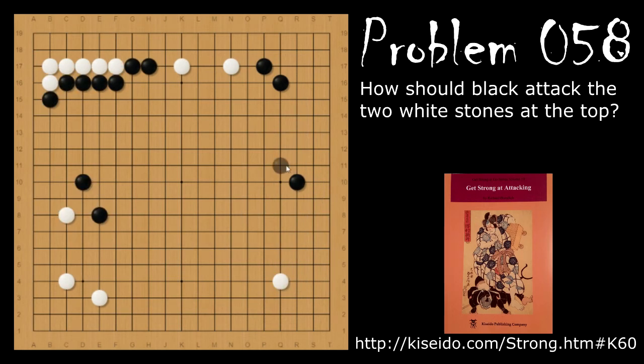Problem number 58. How does black attack white's two-space base up on top here? Similar to the other base problems, black should cap the base. And when white jumps, black should peep. White will reinforce and then black can push through. Now white can block, but then black will cut. White will atari this and atari this and keep going. Now white is escaping into the center. However, while white was struggling to just live and get into the center, black now secured his moyo on the left. So this is a very successful attack for black.